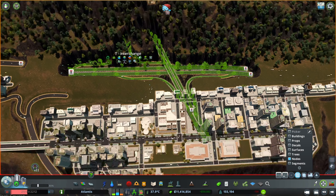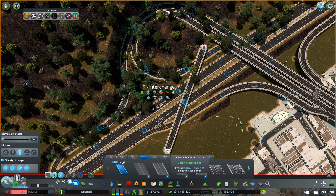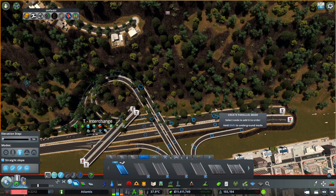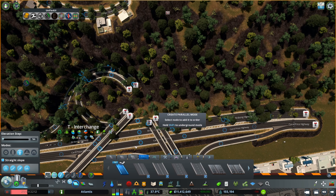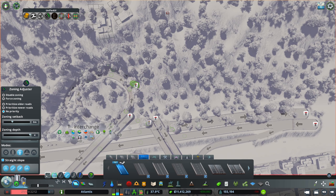What was happening is all the traffic going to this area that you can see was getting stuck, because we didn't have a very good way into this area. So what I decided to do was copy one of the T-interchanges from another area that I had built manually — and I'm really proud of this T-interchange.